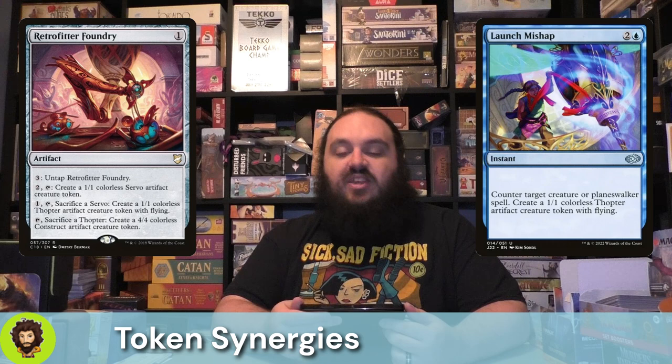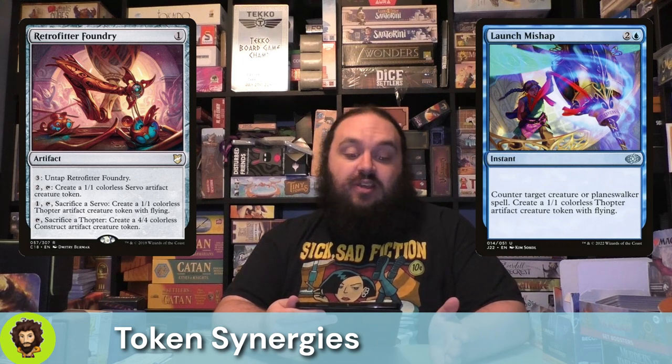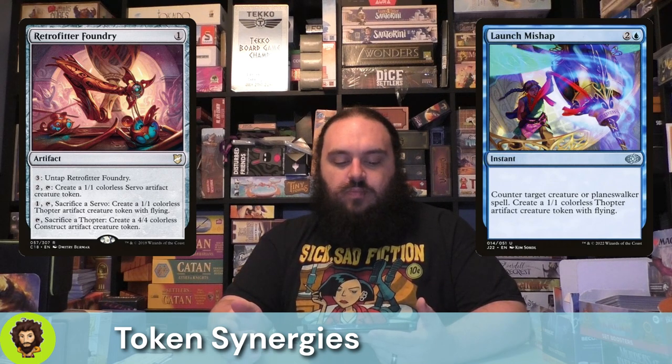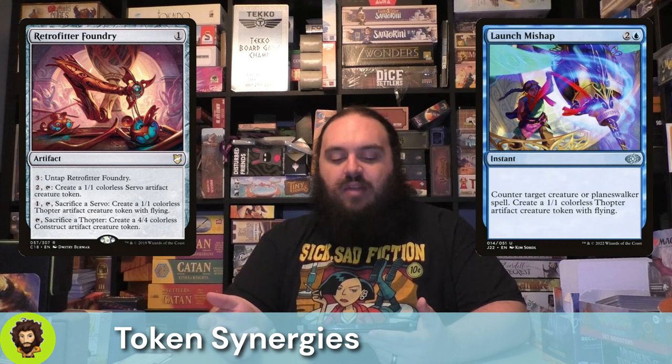Following those counter spells up, we have the Retrofitter Foundry — a one-cost artifact. It does a lot of things, not quite budget at around $10 to $15. You can pay three mana to untap it, which includes paying two to tap it down to create a Servo, paying one to sacrifice a Servo to create a Thopter, or tapping it to sacrifice a Thopter to create a 4/4 colorless artifact creature token. So if you have a ton of mana and actually find a way to go infinite, you could just create an infinite army of 4/4s — and it's hilarious.